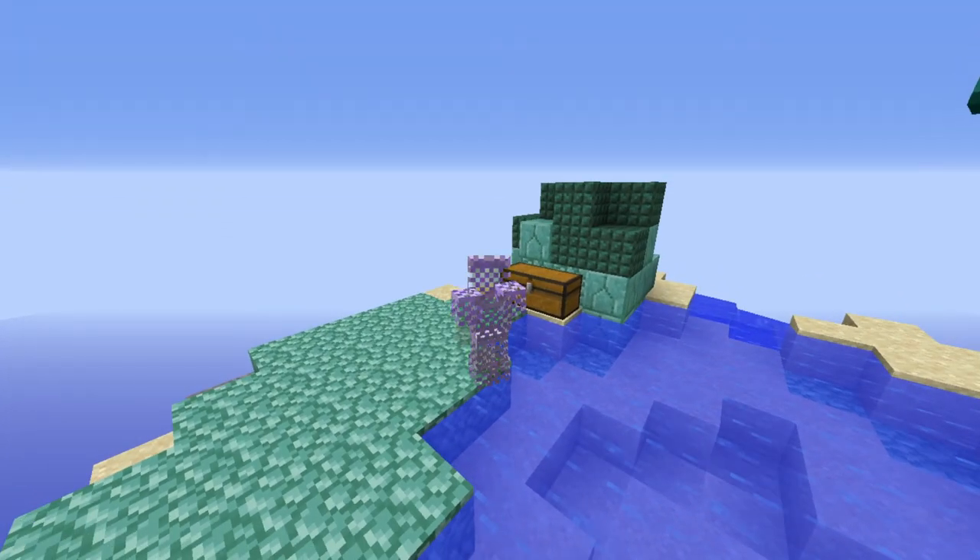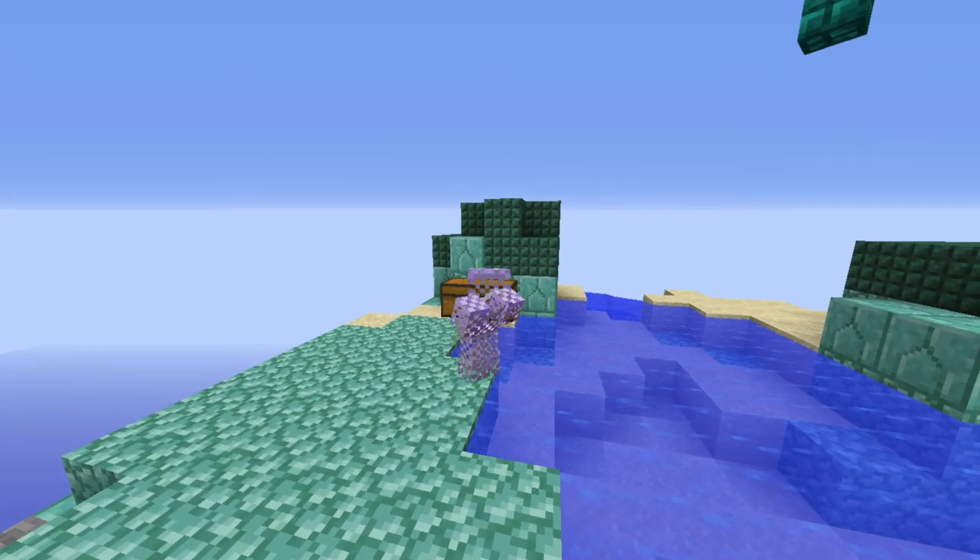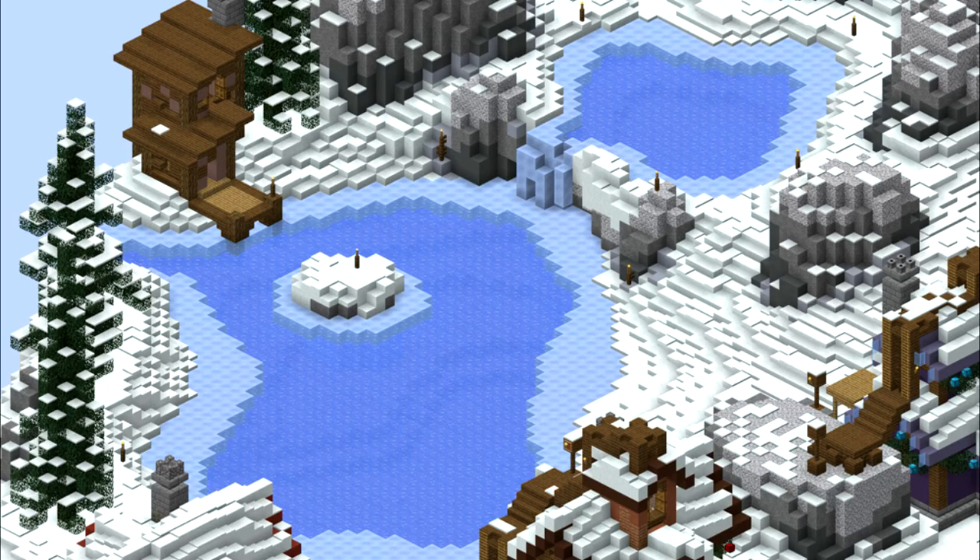You can also fish on your Private Island, though it's not the best place since the sea creatures there don't give fishing experience. And here's a picture of the Jerry Pond — taken directly from the wiki because I forgot to record footage of it — and it only opens at certain times.